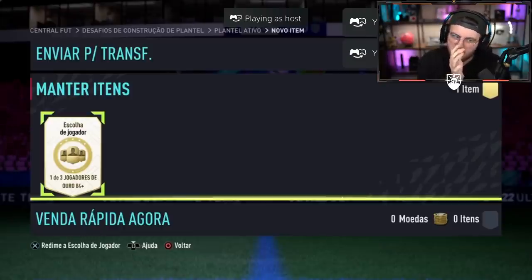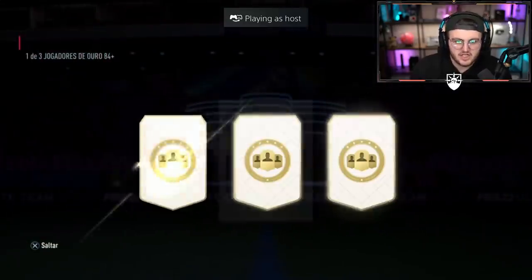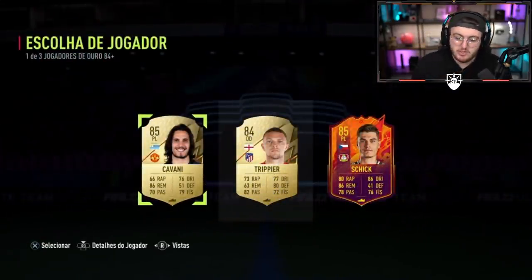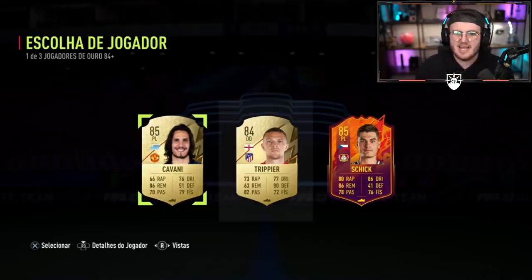We've got a 1-3 player 84 rated. We're going to get ourselves a Cavani or Schick. Can't complain with a headliner. Shame his value is about 11k. Eddie Cavani though - what a player.